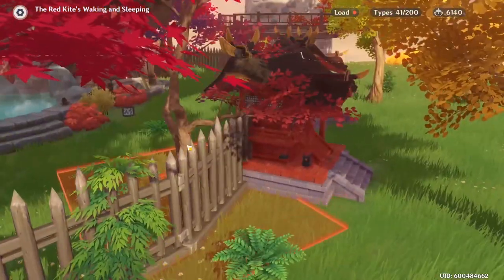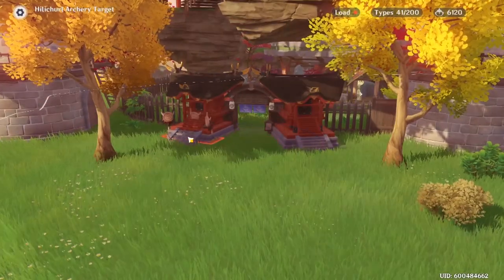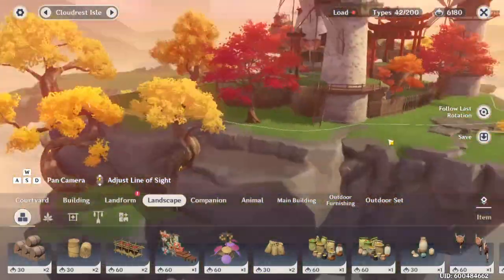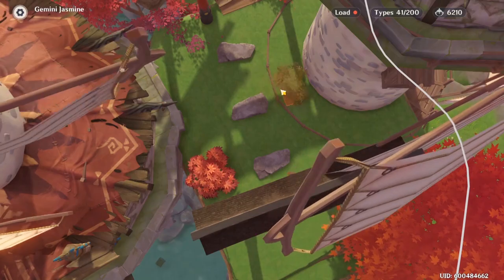I also want to make sure to put down some onsen decorations in the starting area, because those are the same ones we're going to be using for the obstacles later on in the course. Clipping in some Hilly Trill archery posts. I do want all the themes to be present at the entrance — Hilly Trill, shrine, onsen.